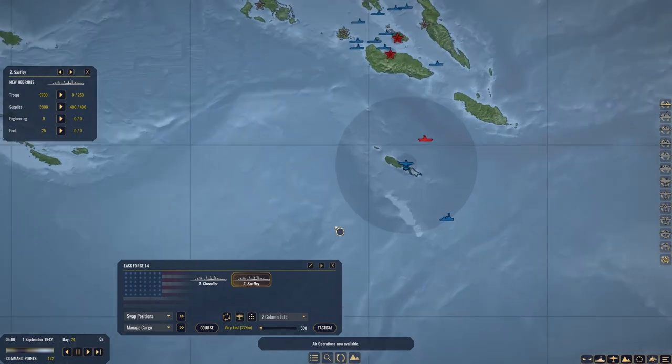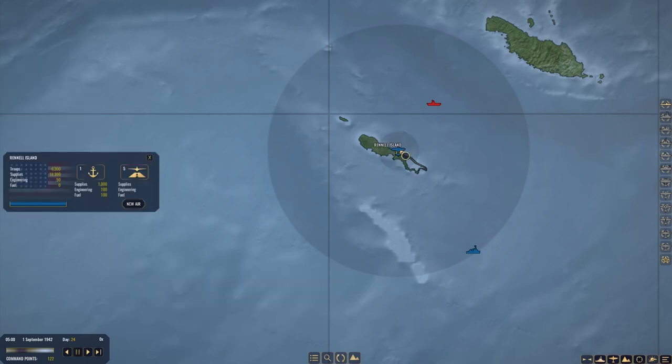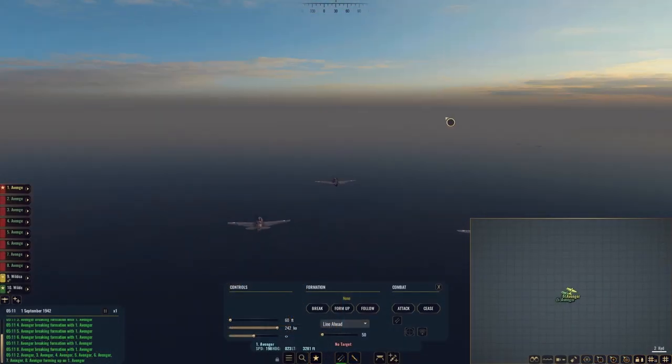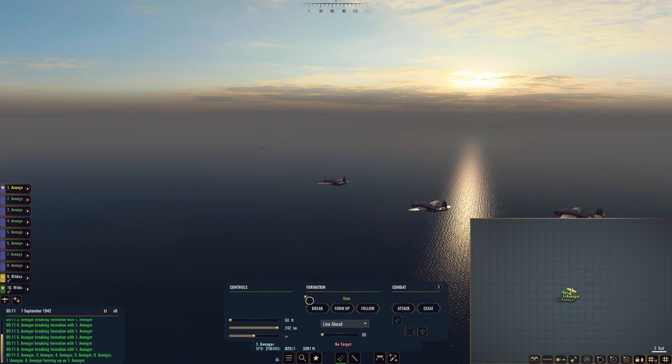I didn't have to wait long. It's been a pretty uneventful last few days in this game, but I was wondering if the Japanese were planning anything big and it looks like they are. We've got a carrier just north of Ronnell Island - we've got to do something about that. So we're going to send eight Avenger torpedo bombers loaded up with torpedoes straight at her. Looking around though, I don't think this is a carrier group - I think we had some misinformation. Let's get these planes hitting the deck.